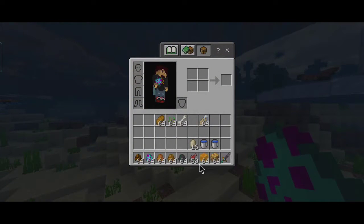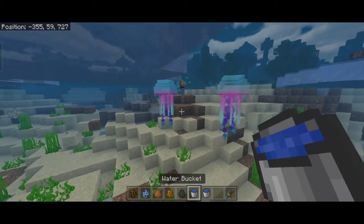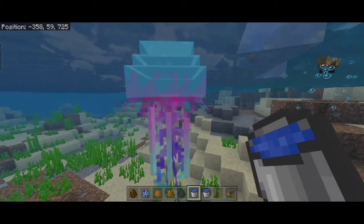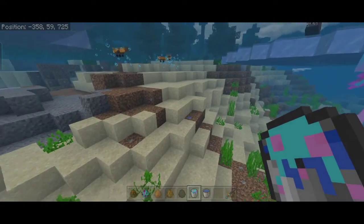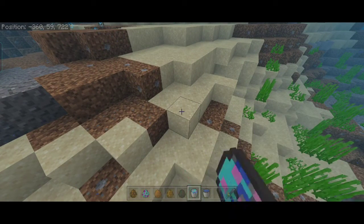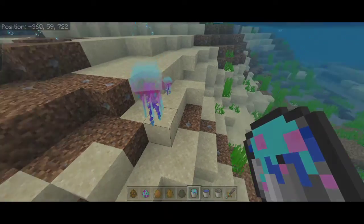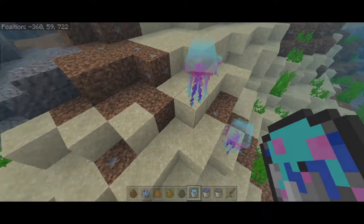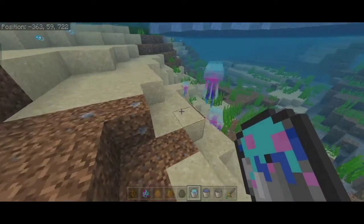If you get a water bucket and interact with a jellyfish, you will get a bucket of jellyfish — so that's a new feature. If you go somewhere and spawn them, the first time you spawn them it's going to take some time — that's something with the game — but after that it's all gonna go very fast. So now we have the jellyfish working with buckets.